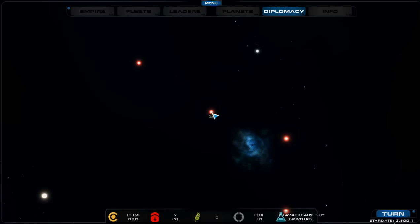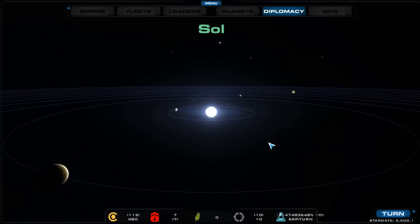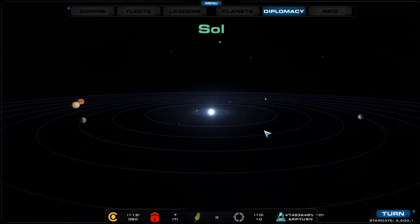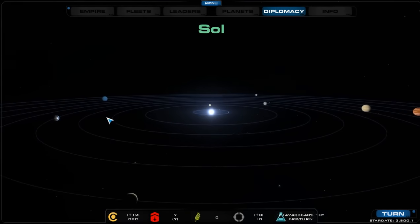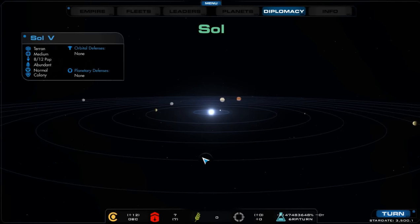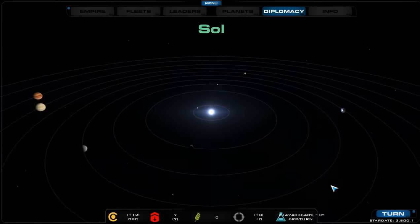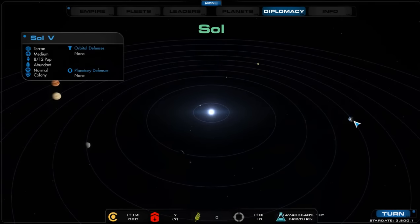Clicking on System brings up our solar system view, where you can zoom in and out and left-click and drag to adjust your view. The homeworld is Sol 5 in this case — these are randomized systems, so there'll be no Mars or Pluto, just a random Earth-like planet position.